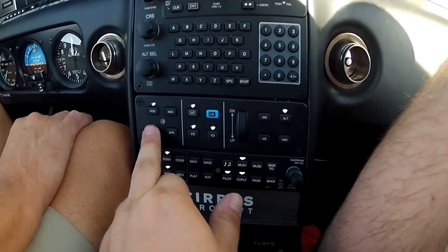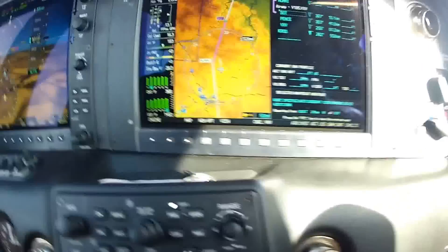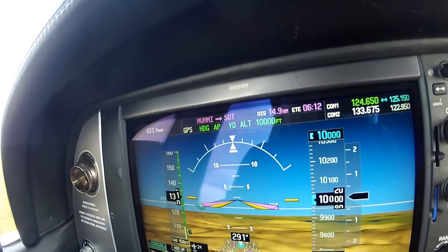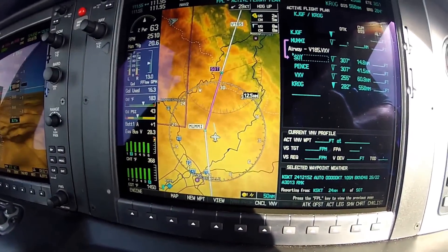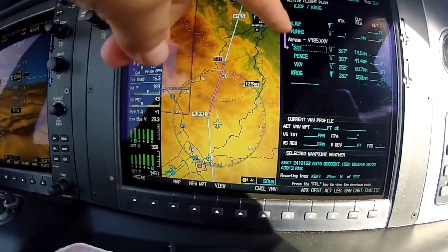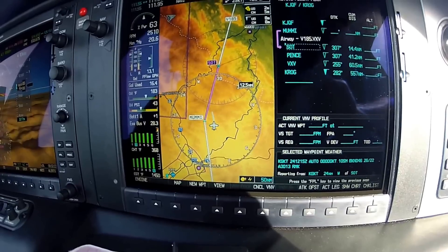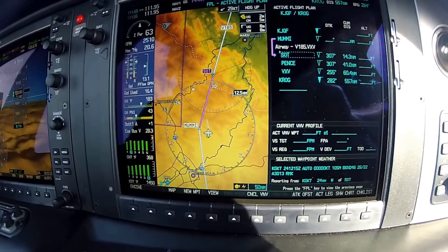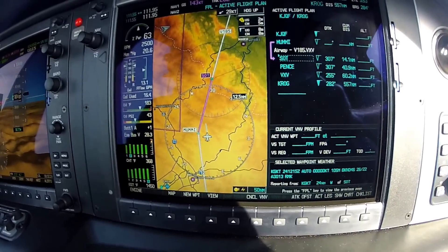So currently we're in Heading mode. What I'm going to do is arm the NAV mode. If you look over at the autopilot bar, you have Heading in green and GPS in white. So what the autopilot is going to do is continue to fly the current heading assigned by ATC, and it's going to intercept Victor 185 because we activated that leg and armed the NAV mode. It's just going to continue flying this heading, and as soon as it picks that course up, it's going to make the right-hand turn, go off of Heading, activate GPS, and then track on Victor 185.